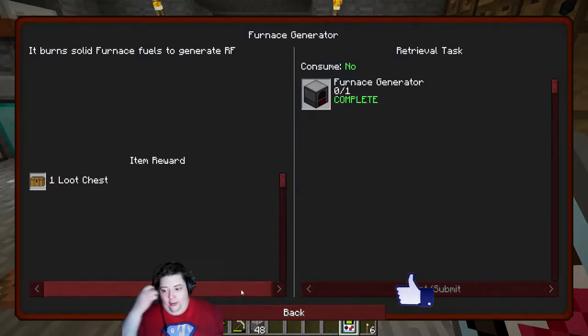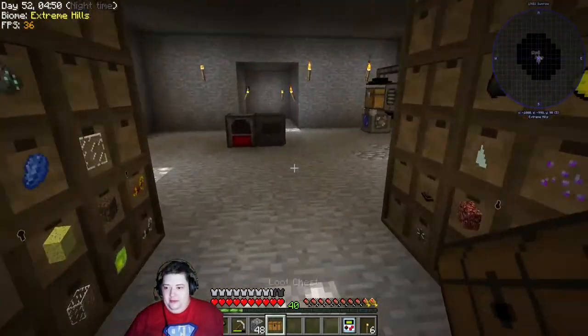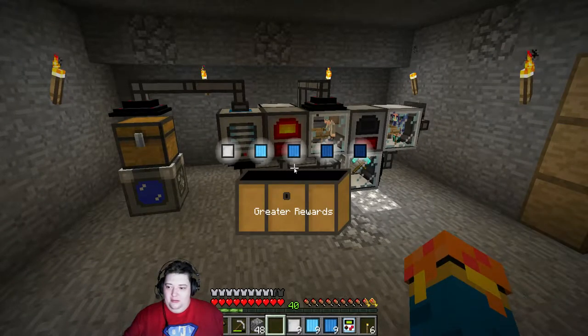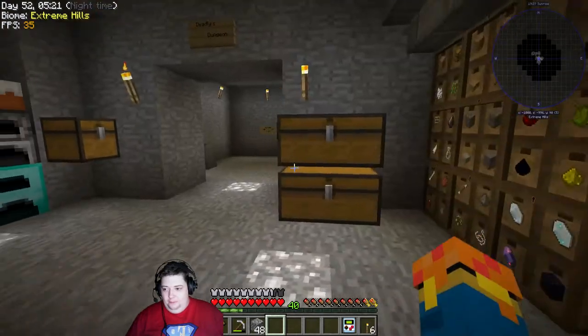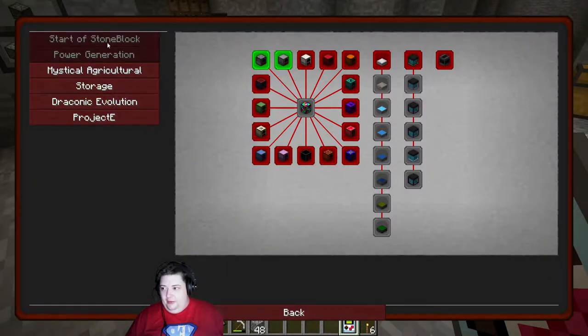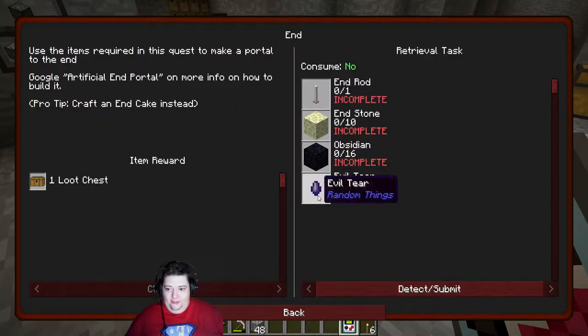We'll go over and grab this, because it is time to open up a chest. Let's do it while we stare at the machine we just made. I don't know what those are going to do, seeing as the fact that we're underground, but we're going to need to make them at some point, so it's nice to have them lying around. That was pretty much everything I planned out for today. We can't do this yet because we don't have enough diamonds. We can't do this yet because we don't have enough of everything.